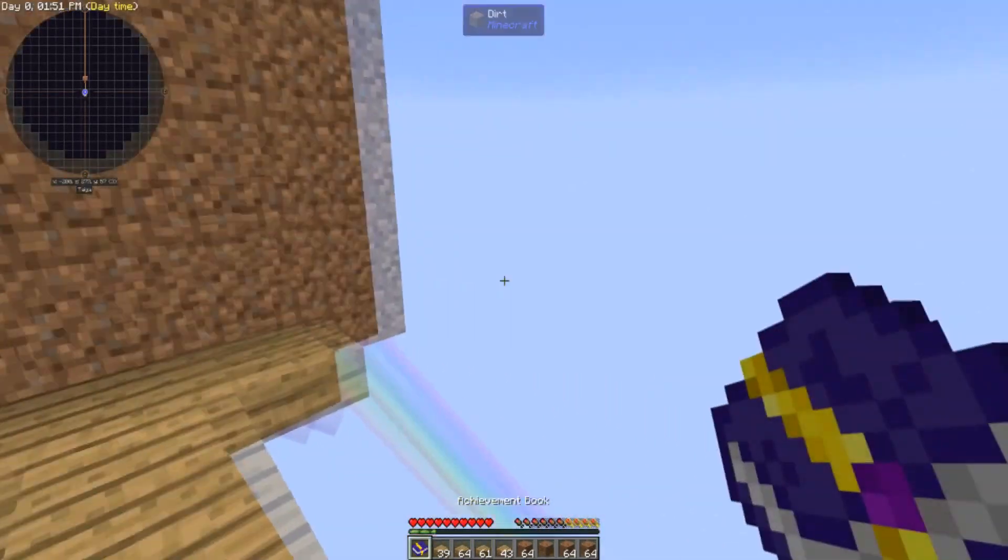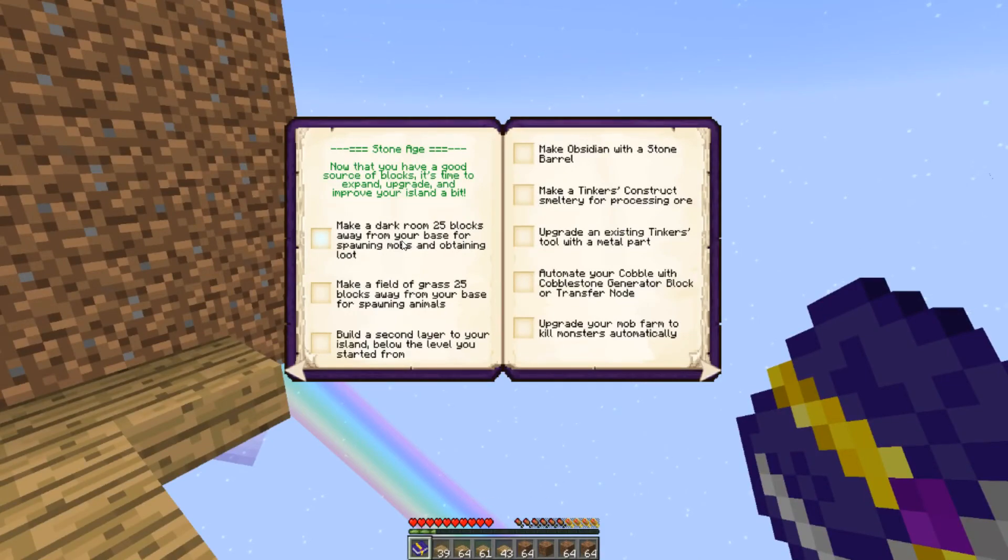And there we go — make a dark room 25 blocks away from your base for spawning mobs and obtaining loot.